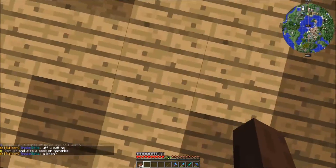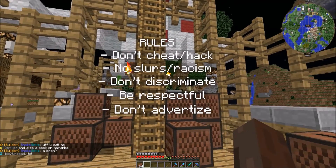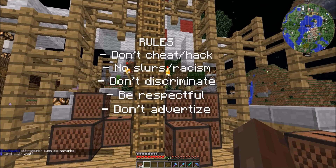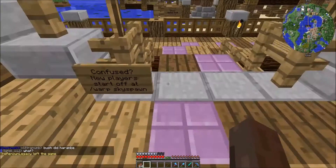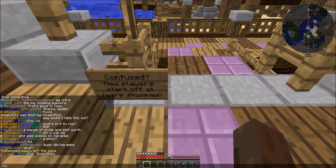Basically when you first join the server you'll spawn right here and it'll tell you the rules: do not cheat, do not hack, no slurs or racism, do not discriminate, be respectful, and do not advertise or confuse new players.